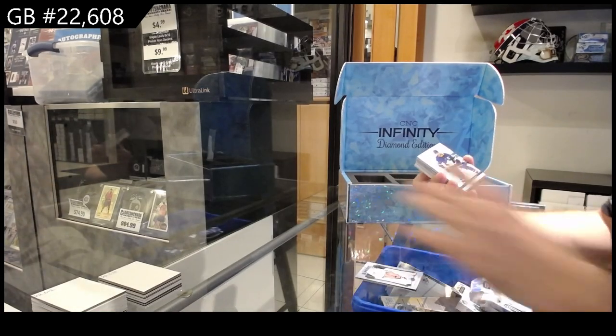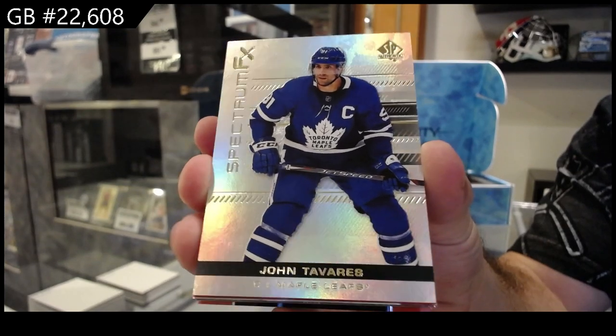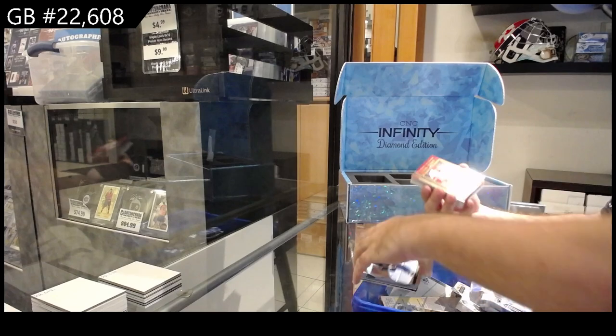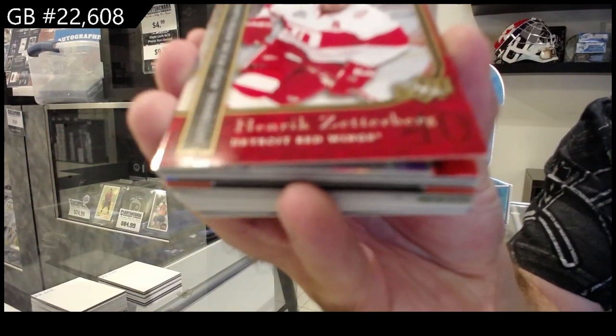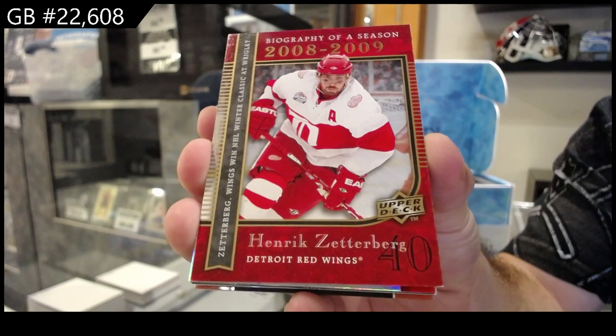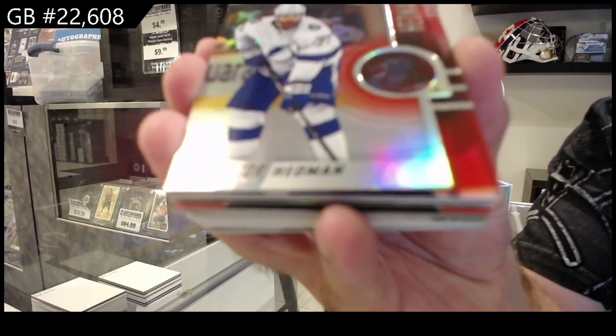A spectrum for the Maple Leafs — John Tavares. We've got a biography of Zetterberg, speaking of him in the first box for Detroit. Biography of the season. Base for Synergy of Hadman for Tampa.